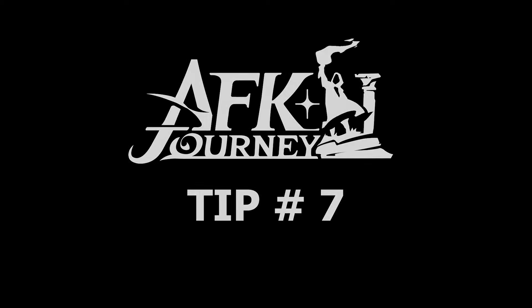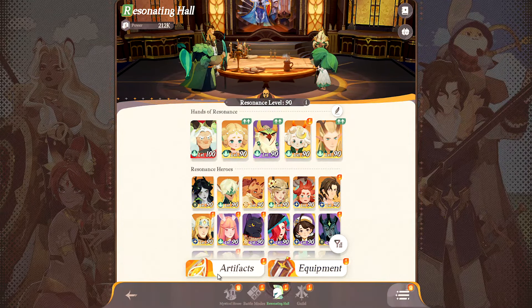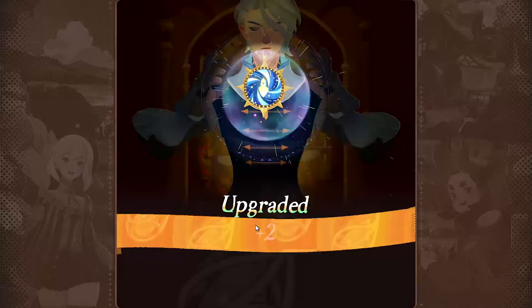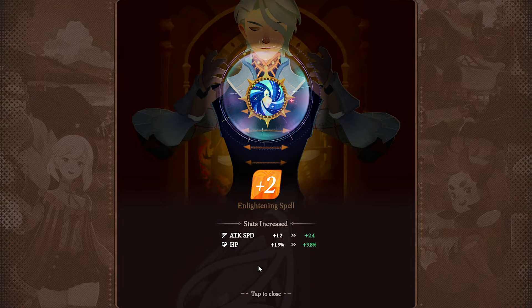Tip number seven: artifacts or spells can provide a great boost to stats and a strong skill. They don't require much resources, and I recommend you max them out if possible.